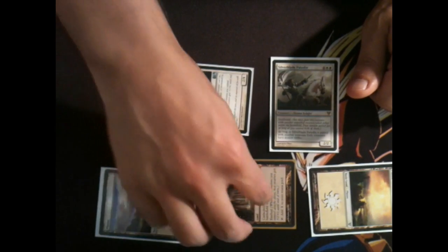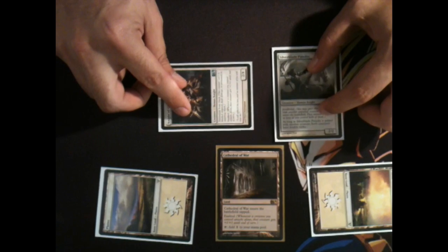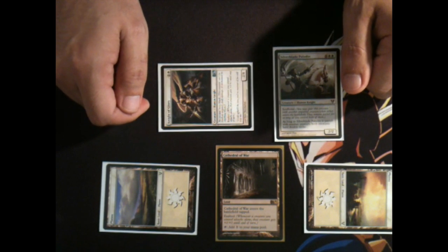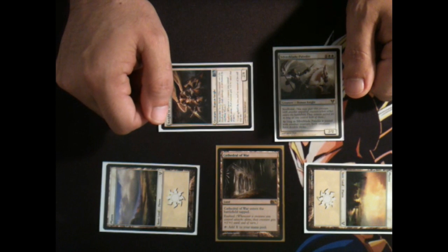Another great thing about having this as an exalted source is that it's very hard to get rid of land, so it'll probably be around for a while. This card is so awesome that they had to think of a way to make it less powerful, so the only bad thing about this card is the fact that it comes into play tapped.